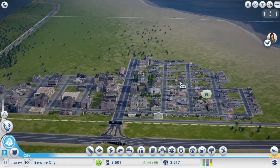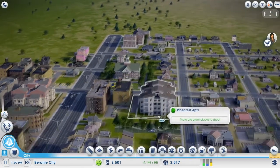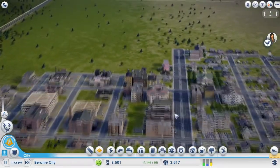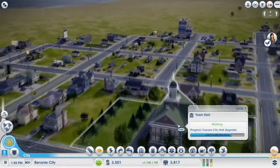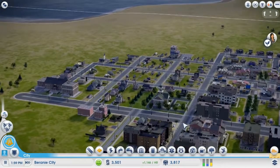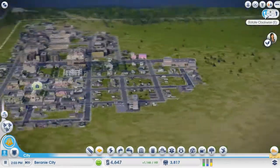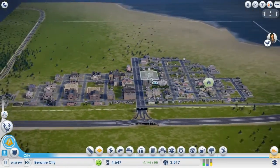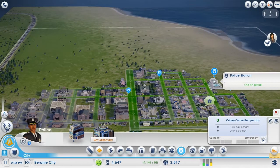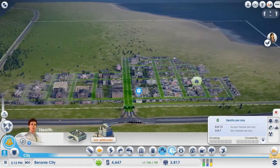The time went forward a bit because I was testing, but only about 10 minutes. As you can see we don't have any money, but we have a couple of nice big houses. While loading up, there was a game tip saying to leave some space around the mayor's hall because you need to expand it. The good thing is you can always bulldoze it and build a new one wherever you want. We have our main infrastructure set up: fire station, clinic, police, and a school.